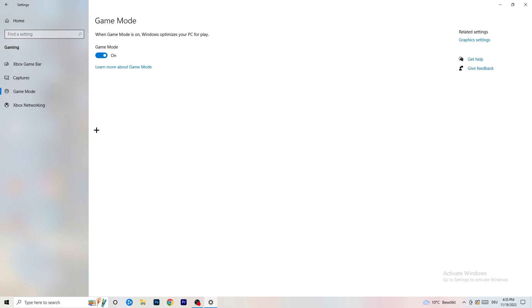Skip past Captures and go to Game Mode. For this one you need to check it yourself — for me it works better with Game Mode on, but for other people it works better off. Turn it on, test it, turn it off, test it again, and stick with whichever works better for your setup.